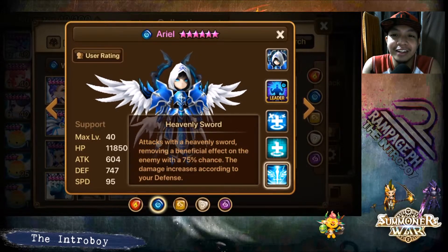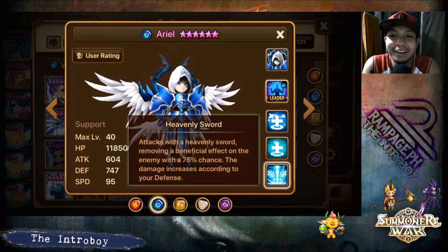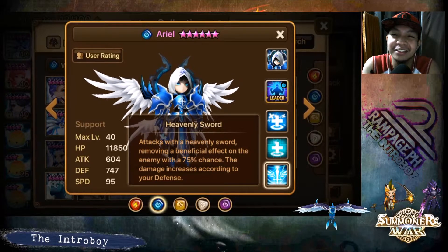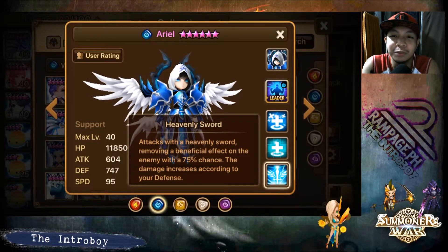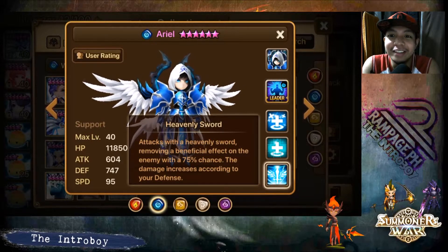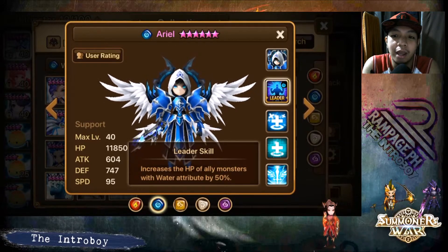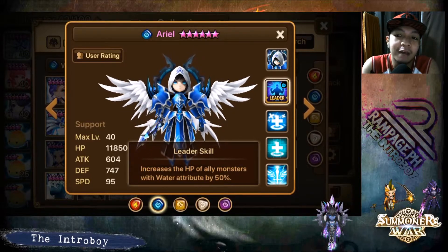Ariel is also a pseudo-stripper — removing beneficial effects on the enemy with a 75% chance, and his damage scales with defense. But you just want to build him on Violent/Nemesis and have him heal as much as he can. He also has a leader skill giving a 50% HP boost for water monsters anywhere, which is great if you're running a water-heavy team.